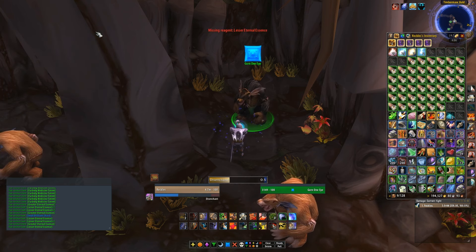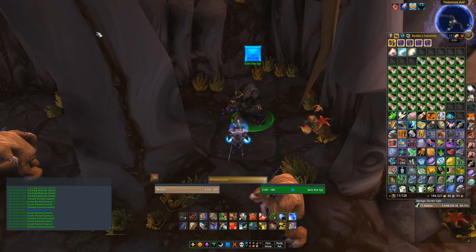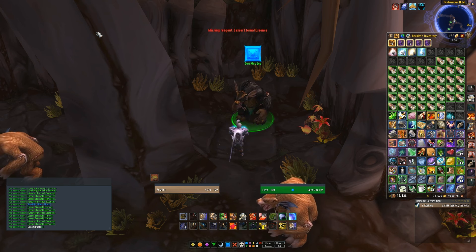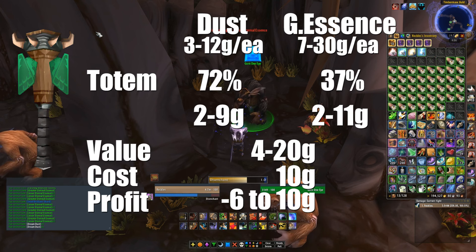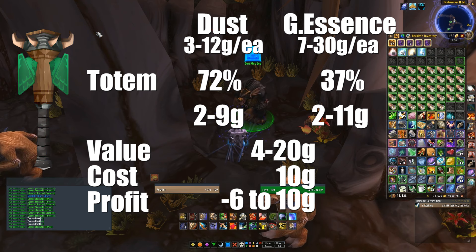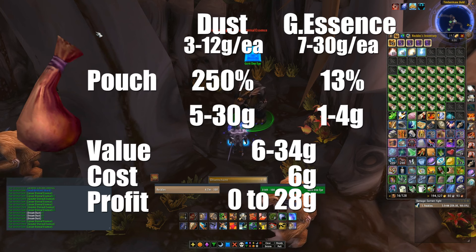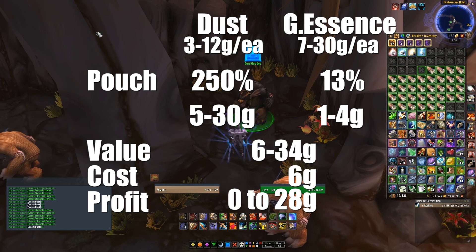What we're doing with these is a basic shuffle. You're going to buy the item from the vendor, you're going to disenchant it, and then sell the results — or you can make cool enchants with it if you want. It disenchants into Dream Dust, which you can sell 20 to 100 of those a day. Lesser Eternal Essences, which you can turn into Greater Eternal Essences that sell for about 30 gold each. And Small Brilliant Shards — if you vendor those, I'm not going to be angry at you. They're pretty much worthless.